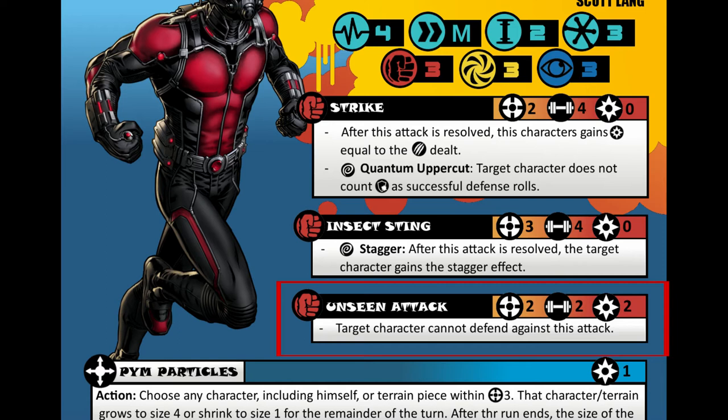The cool thing about Unseen Attack is the defending character cannot roll defense dice against this attack. So it may have low damage and not a lot of reach, but you can't defend against it. This was to show that Ant-Man can shrink very small, sneak up on an enemy, and quickly attack them unnoticed. So we have some fun, not too crazy basic attacks — he can cause Stagger, which is a big one, and has one that is unblockable.